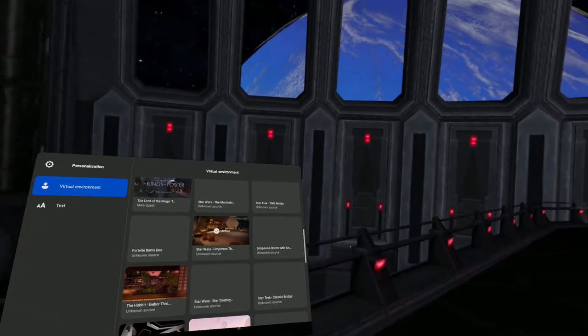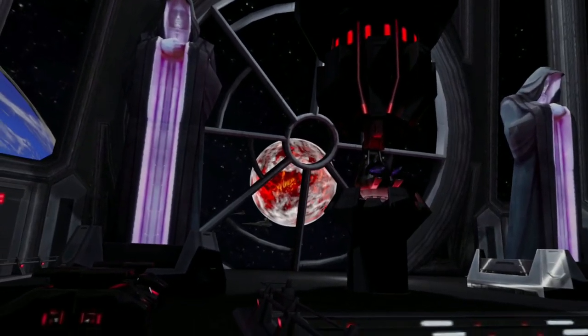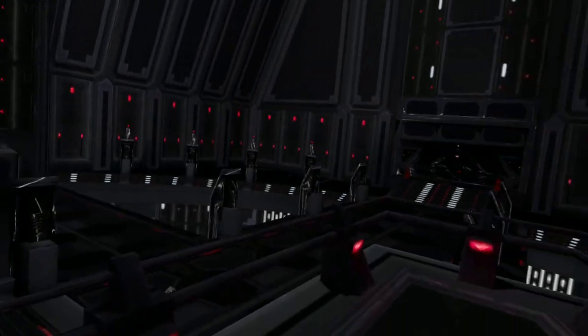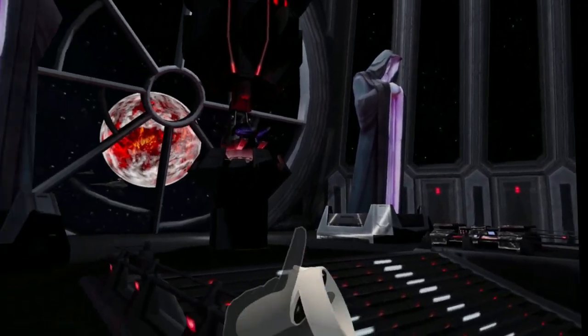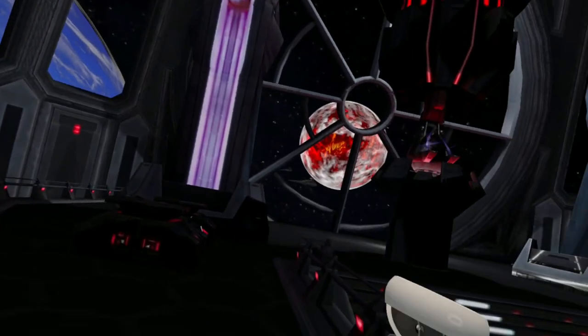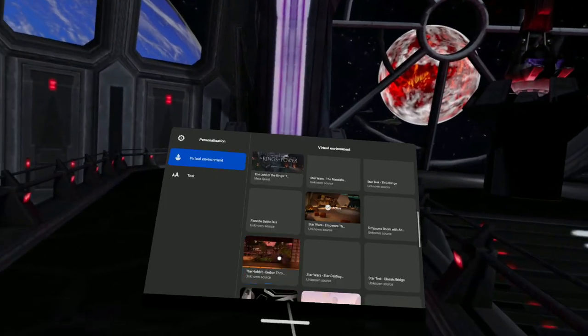Next one is Star Wars: The Emperor's Throne Room. Wow, look at this. There's a TIE fighter that's gone past there. Quite a nice environment. A little bit different to what we know in the movie series, I should say. A couple of extra things that are snuck in there as well.